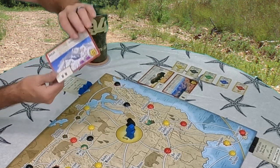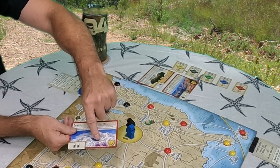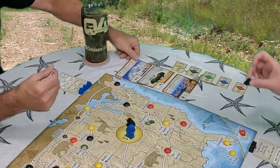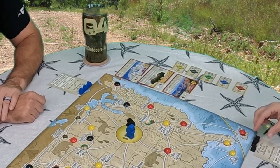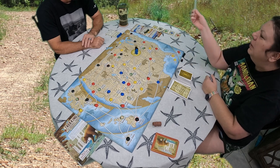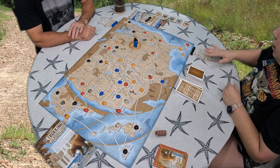Each of these cards has a point value and a requirement — what you have to have to be able to camp on them. More will be explained on that as we go. When he says camp on them, we each have a set of three tents. So if you purchase or pay the fee to camp there, you then get to put your tent there. This triggers different bonuses for the different parks.